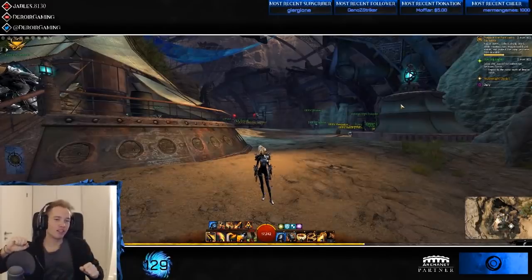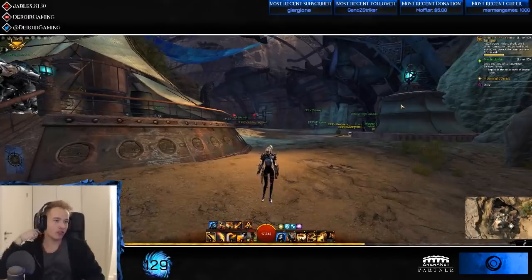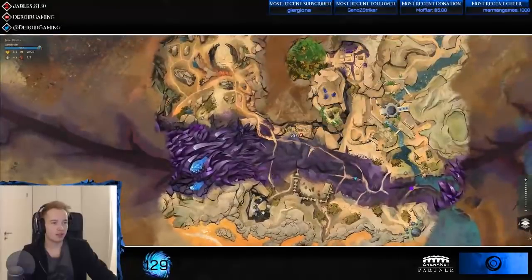Mistonium — the elusive Mistonium — the newest material of the Living Story, from Jihai Bluffs. It's kind of elusive, it's a little bit annoying to get a hold of.